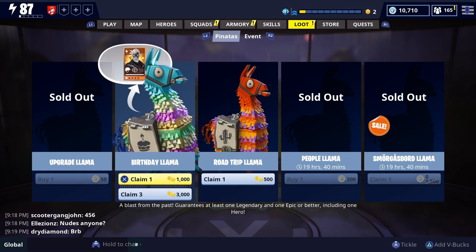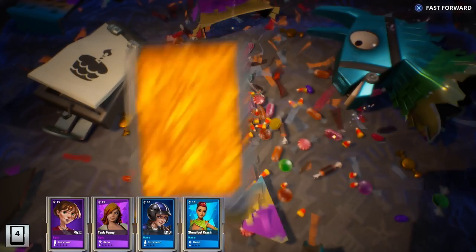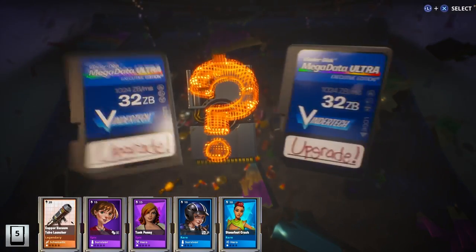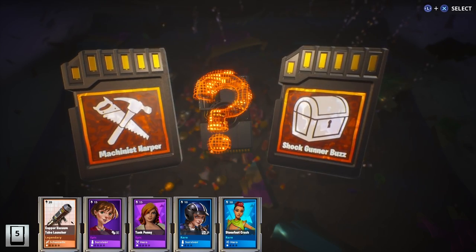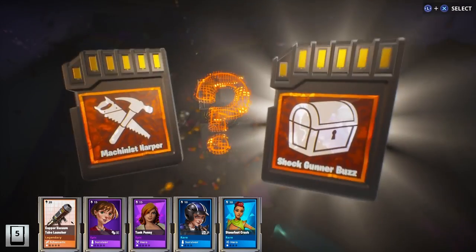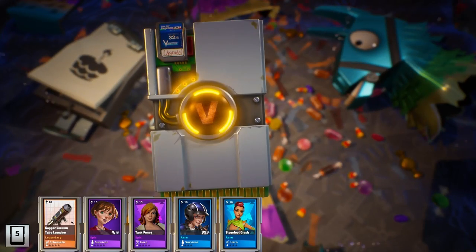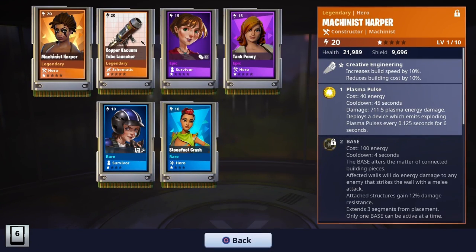Now we're opening some more birthday llamas — three in this clip and then however many more right after. Let's do one by one. Let's go — I wanted that! A copper vacuum tube — that's literally all I wanted! I'm being honest, I don't know what all of these are since I can't see them, so I'm just picking randomly. I'm so happy I just got the vacuum tube — that's literally insane!